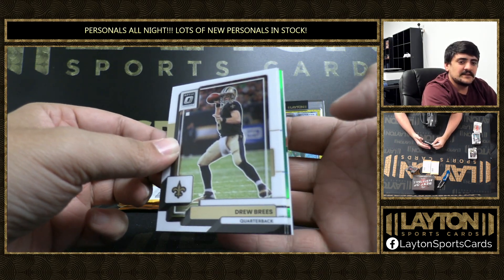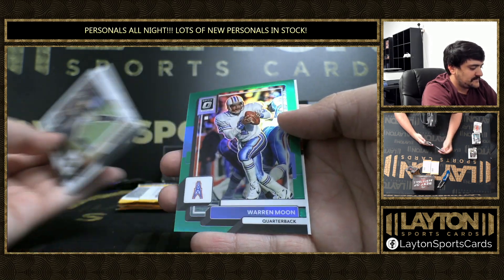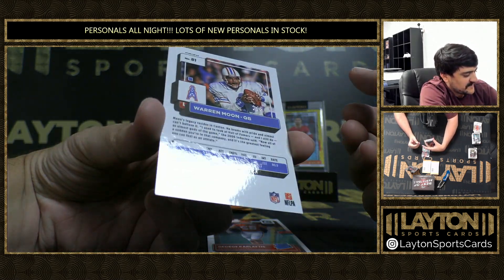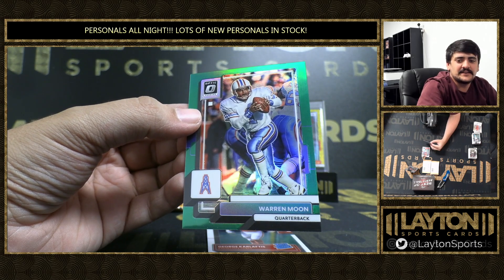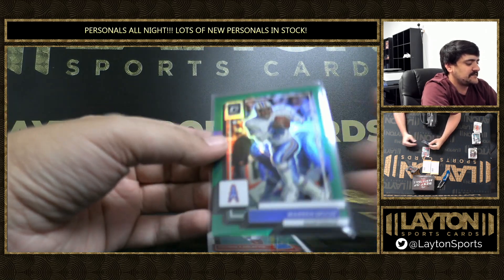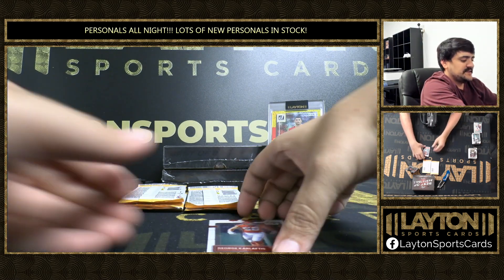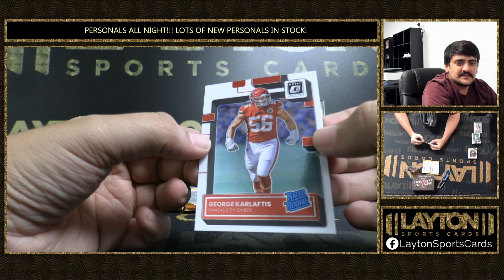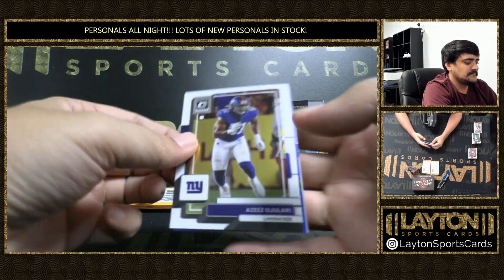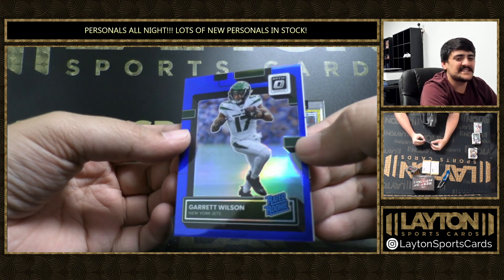That's green — green to five. It is Warren Moon on the throwback there for the Oilers — Warren Moon numbered to five, that is three of five. Nice low-numbered hit. Go Frankie on the Warren Moon to five. We've been hitting some nice low numbers so far, man — been hitting some gold, some greens. Karlofis. There's Garrett Wilson — nice one here on the blue to 179 rated rookie.